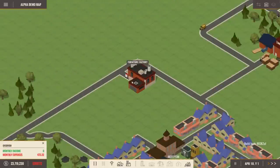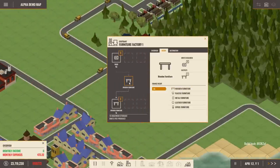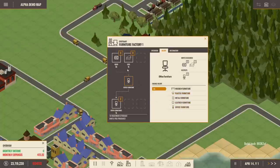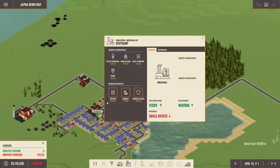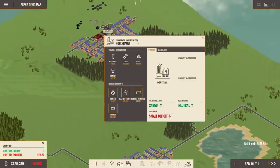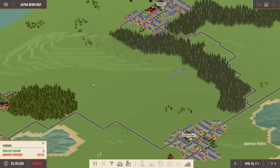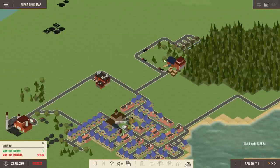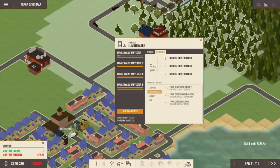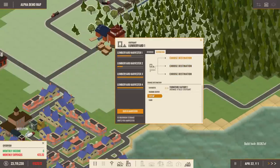The furniture factory — let's look at recipes. Wooden furniture is just wood, plastic furniture is plastic, metal furniture is steel, and office furniture is wood and steel. So we do need steel. Is there anything that requires wooden furniture? Cities seem to want office furniture. I could sell it automatically by routing output to the trading center.